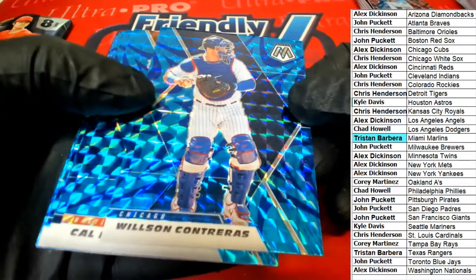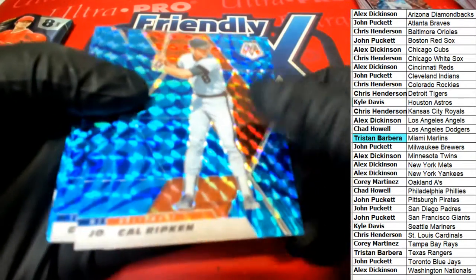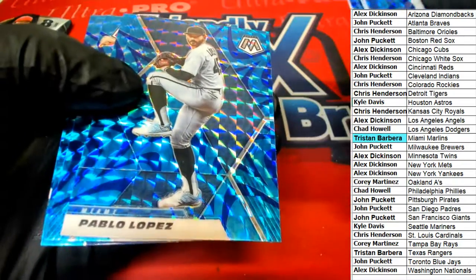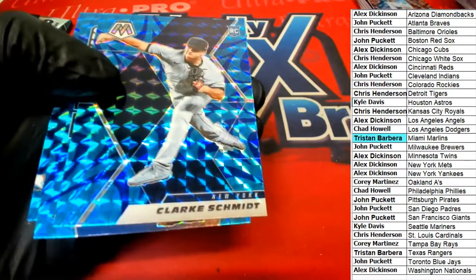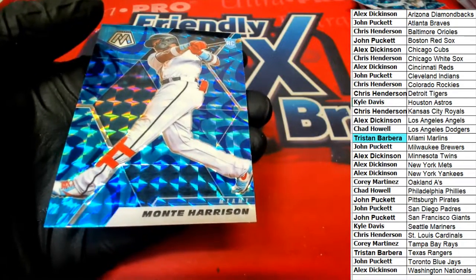Contreras — isn't he a rookie? I thought he was a rookie. Oh no, his brother is for the Braves. Cal Ripken — really nice looking mosaics here. Clark Schmidt rookie for the Yankees. Nolan Ryan, and another Marlins rookie.